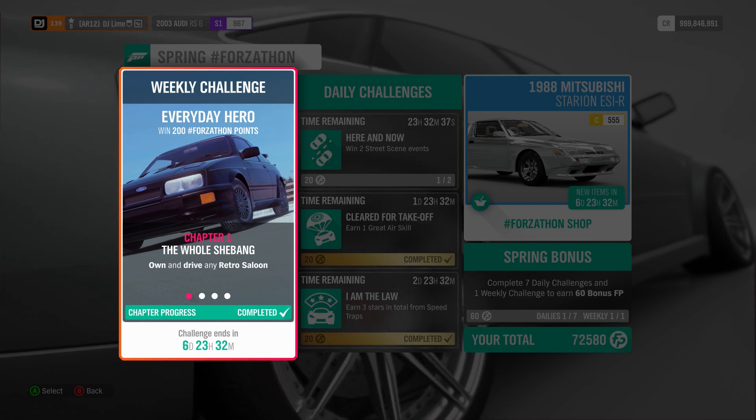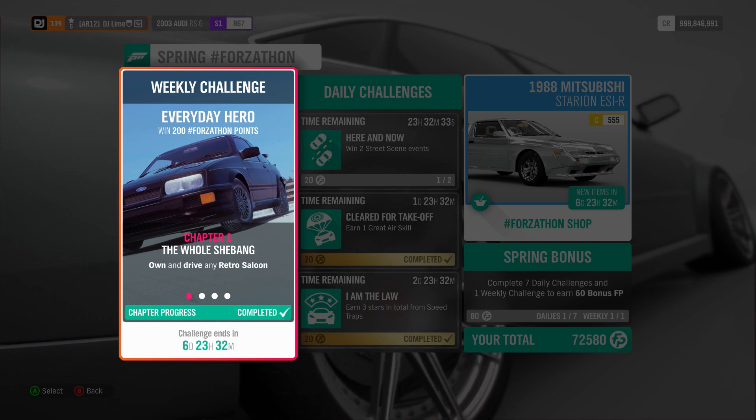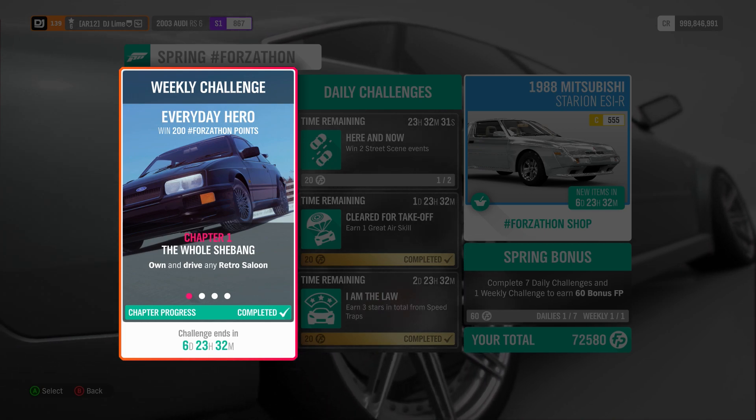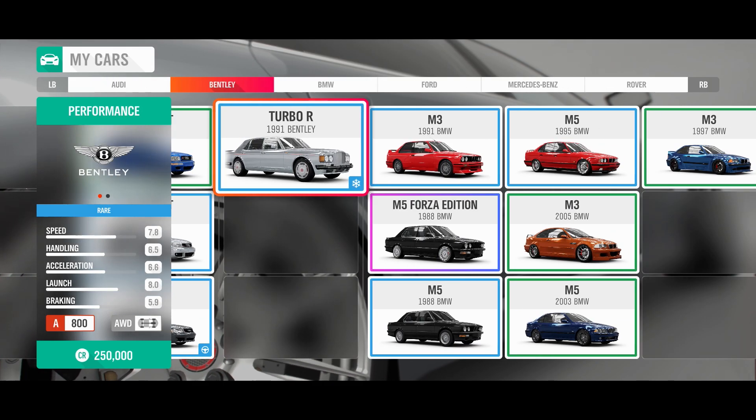For the first challenge, you're going to own and drive in a Retro Saloon. You usually find these vehicles inside the Autoshow or the Auction House. Either way, I should mention that you need to use one of these vehicles through all four challenges.